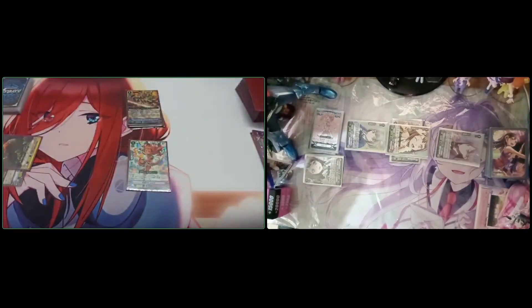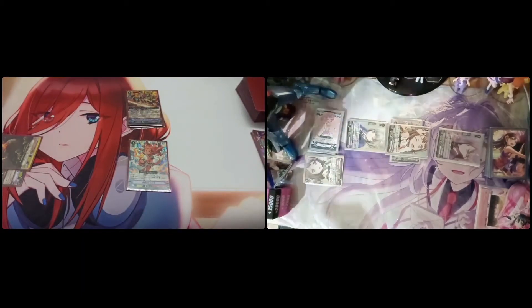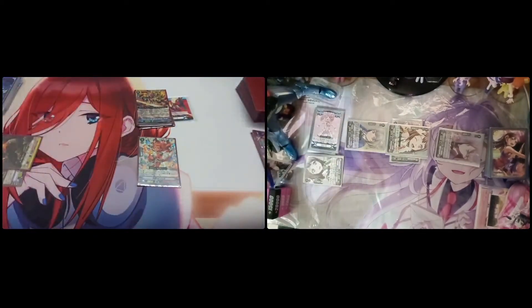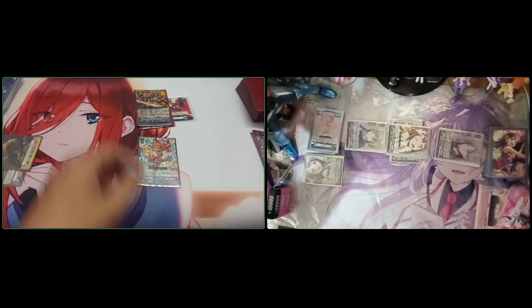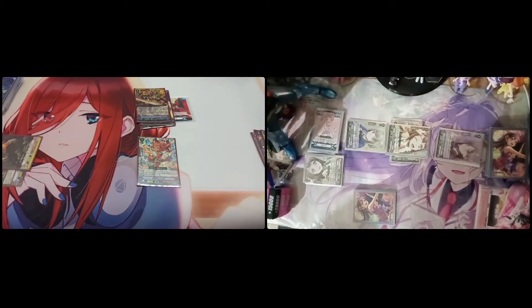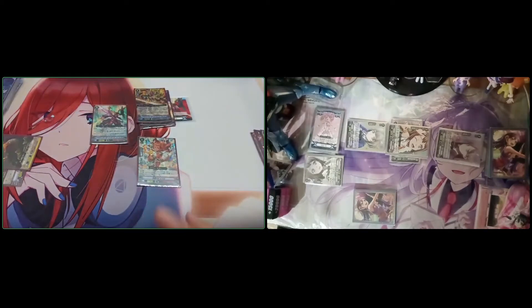Dragonic Overlord The Cross. Imaginary Gift — Force Two. The Cross skill: soulblast one, search my deck. Cross over to the End, shuffle the rest.